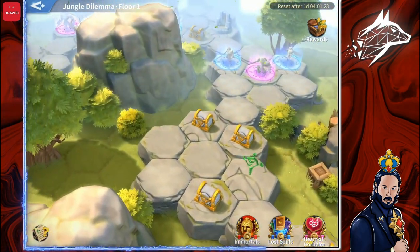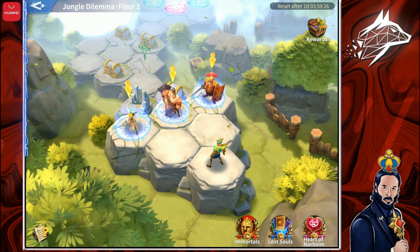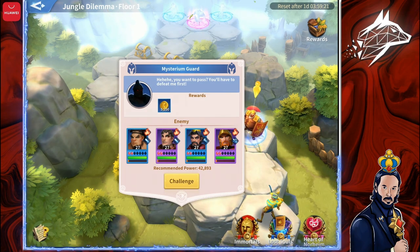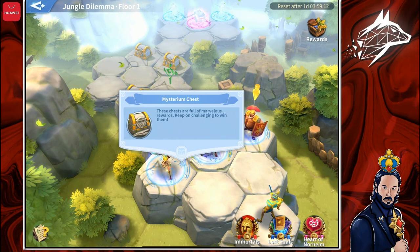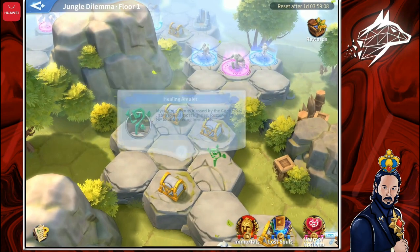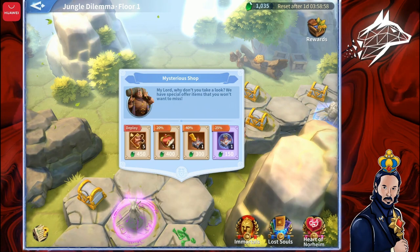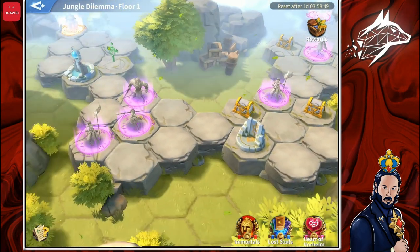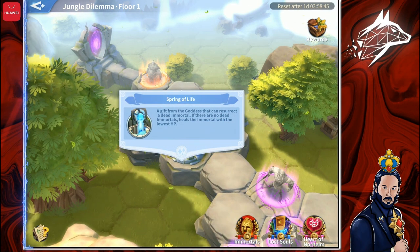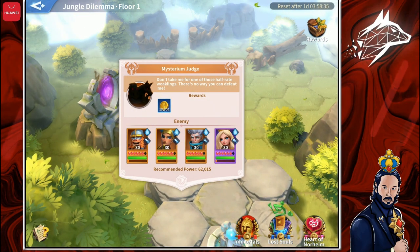As you can see, the goal is to reach the end of each level by proceeding through a choice-based path. On your way, you will encounter different things: Guards that you need to defeat to proceed; Immortal Mirrors that let you recruit other Immortals; Mysterium Chests with rewards; Healing Stops or Healing Amulets that restore 30% HP to surviving Immortals; the Mysterious Shop where you can buy Immortal Fragments and other items at discounted prices using gems; the Spring of Life, which revives a dead Immortal or heals the lowest-HP Immortal; and at the end of each level, the Mysterium Judge — the boss — who grants a lot of gold and extra rewards.